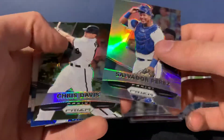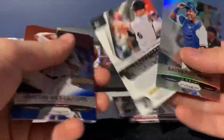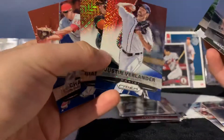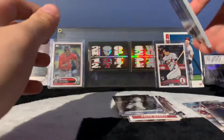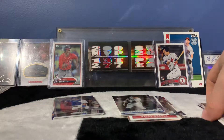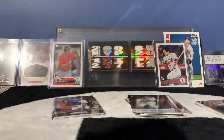And we got the prisms: Salvador Perez prism, camo prism of Chris Davis numbered to 199, and our three red, white, and blue prisms — Verlander, Stanton, and Chase Utley. All around, not too bad! If you guys have any ideas for anything else you'd like me to open, let me know. If you enjoyed the video, leave a like, and if you'd like to see more, don't forget to subscribe. Thank you and have a great day!